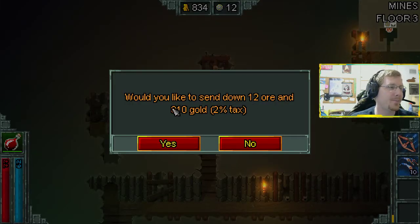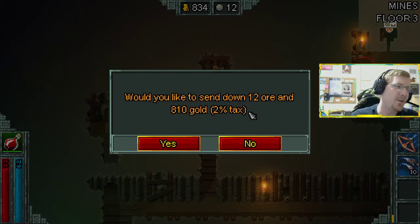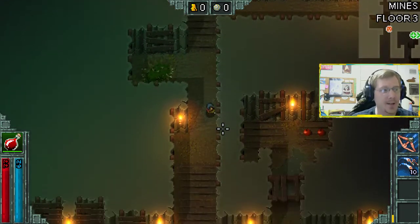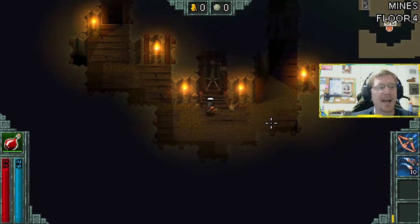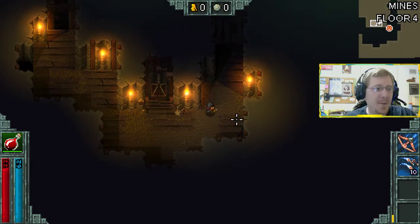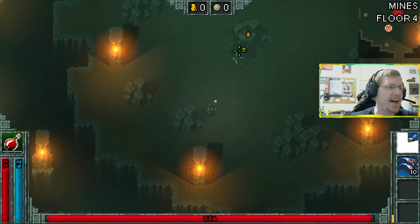By that point I was already buying stuff in town to bring into the dungeon. What I'm sending back to town here is 12 ore and 810 gold - you can see there's a 2% tax on it. There was a huge issue in the pre-release where even after you fought the dragon, your gold was still taxed. They changed it so that now if you kill the dragon, your tax percentage is reduced.